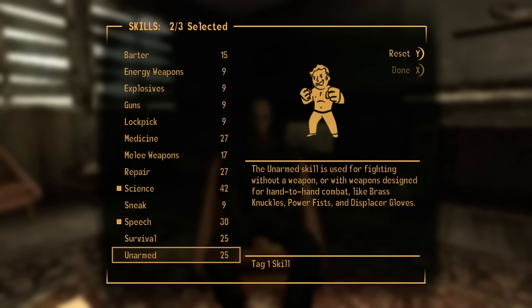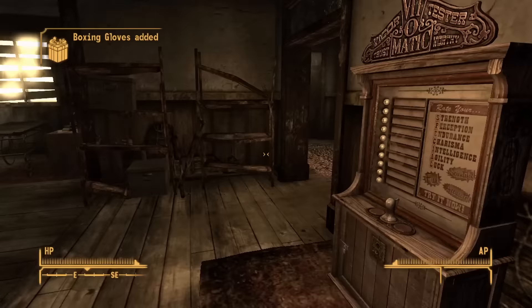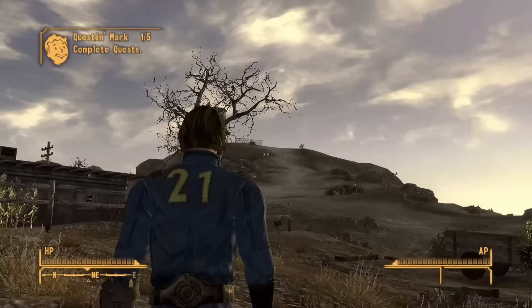For tag skills I go with science and speech, as they will no doubt be the most important two skills of the run, followed by unarmed since I will still need to kill things occasionally. For traits I take Skilled and Good Natured for even more extra skill points. Doc Mitchell is kind enough to not only give me clothes but apparently dress me as well, so I can spend the next 10 minutes with some dignity.